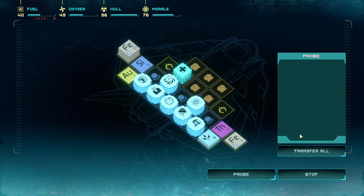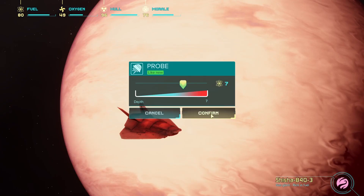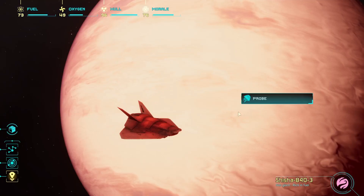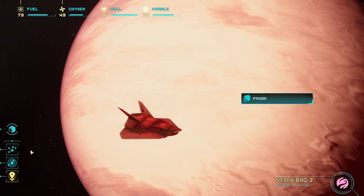Let's dial this up a bit. Twenty hydrogens - immediately. Bank that. Nice. We're starting to run out of space - we've only got a bit of gold. Let's continue to probe. Another ten hydrogen - I think that'll do for now.